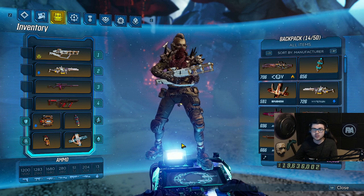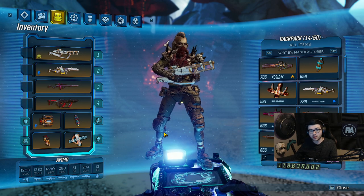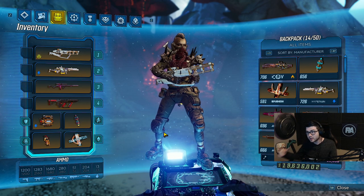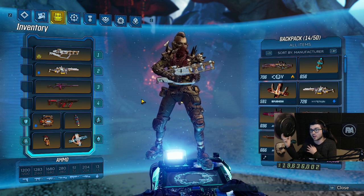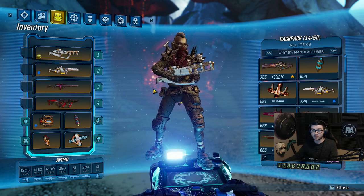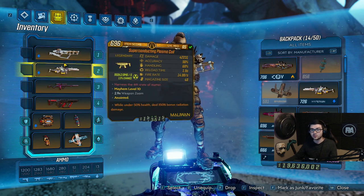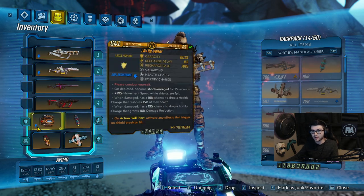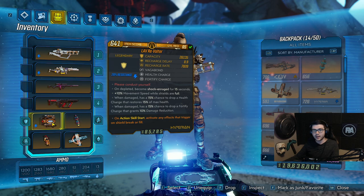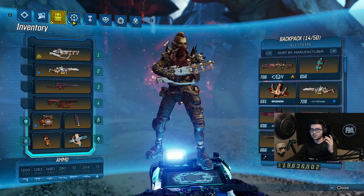What's going on guys, it's Razz. In this video I want to talk about how I get a 3 minute and 8 second clear on the new True Trial of Cunning. This is going to be a simple Amara build. If you watched my last video talking about how I got the other time, this is pretty much the exact same build, but it is a little different because I use a different action skill and some additional gear.